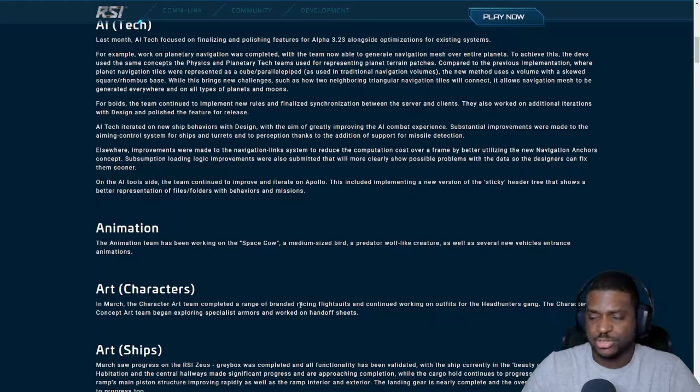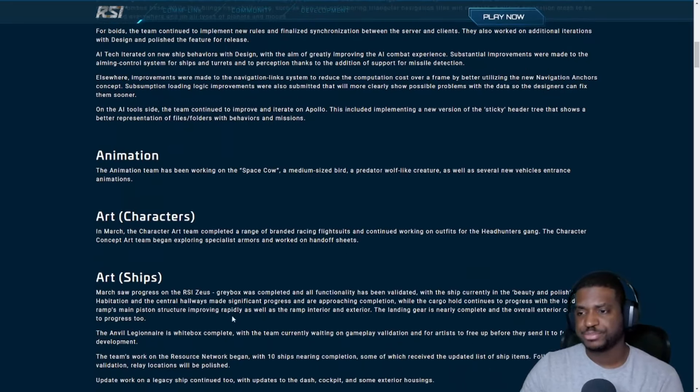Racing flight suits are coming — it's either a subscriber flare item or some kind of event item. The Headhunters gang has been in the works for a while. Moving on to ship art — there's been solid progress on the RSI Zeus, and I know a lot of people are excited about that.